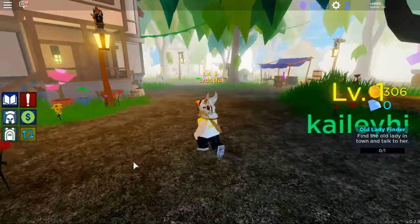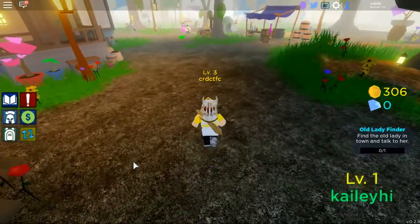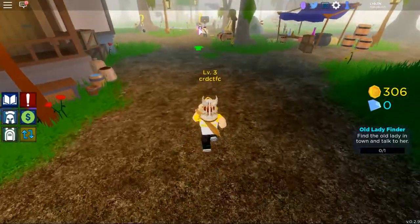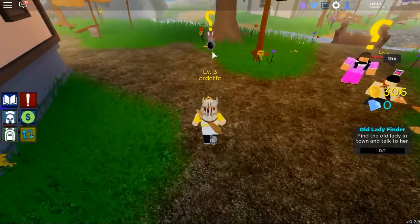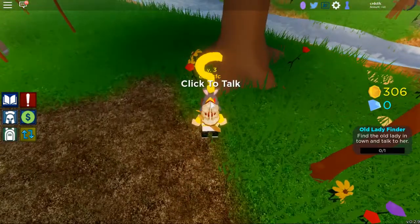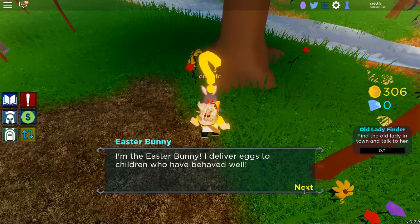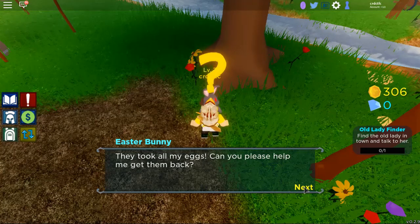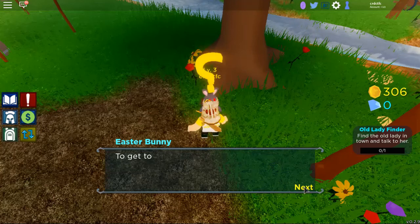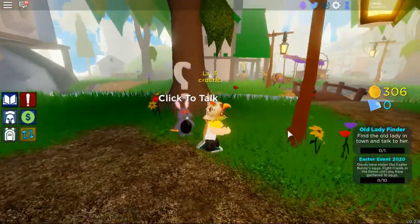Once you spawn in, you'll have to do a little tutorial, then you'll be here. Just follow where I go — this bunny over here, the Easter Bunny. So you want to talk to the bunny. He'll say some texts about how birds attacked him, and he's going to tell you to kill ten of them. You have to go to the portal, and I will show you where the portal is.